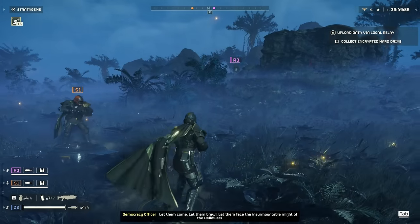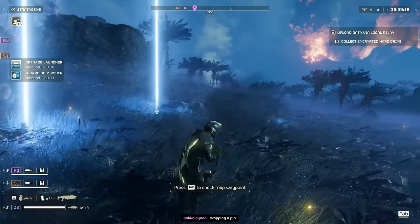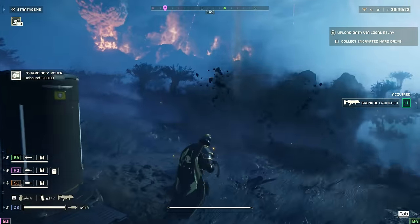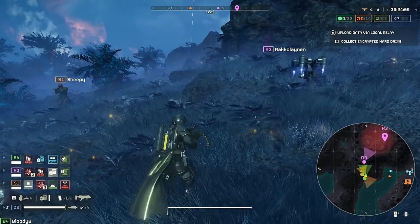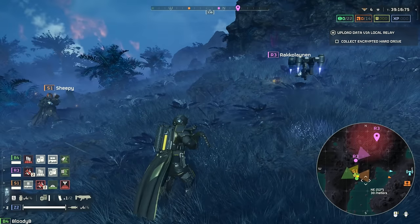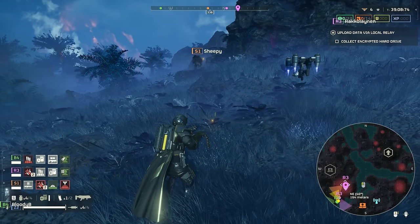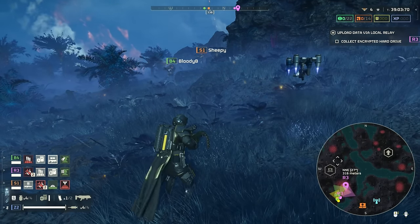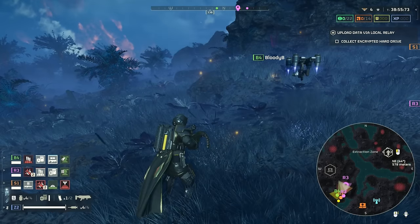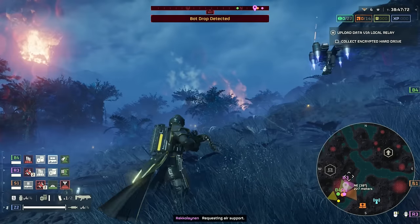We are playing inside the game now. If you have support items like a Machine Gun, call those in right away to get the cooldown going. I'll call in the Grenade Launcher and Guard Dog Rover. On the mini-map, our mission is to upload data via local relay - collect a cryptid hard drive and deliver it. Zooming out you can see the main mission location, but there are also red spots for nests - the bigger they are the harder they are. There's also an extraction zone and bonus side missions like taking out a broadcast tower.